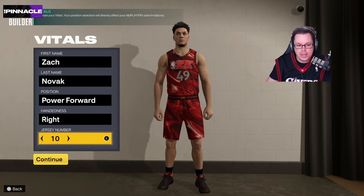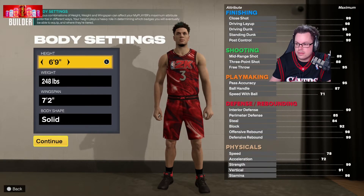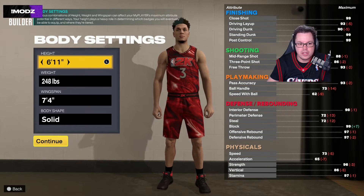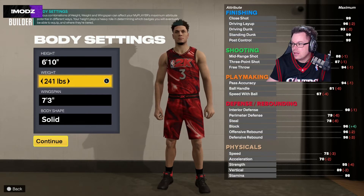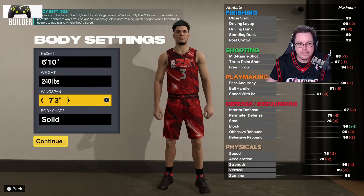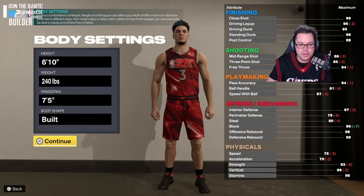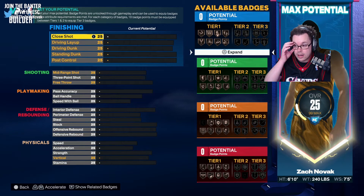I couldn't get the badges, I couldn't get what I wanted to do. Obviously I haven't played with this player builder for like 10 years so it's very in-depth now. I watched lots of YouTube videos for inspiration but I didn't actually copy anyone for this. I'll explain what was important for the character I wanted to make.